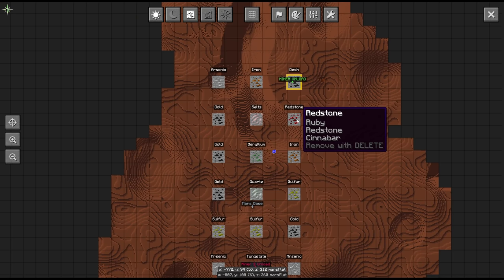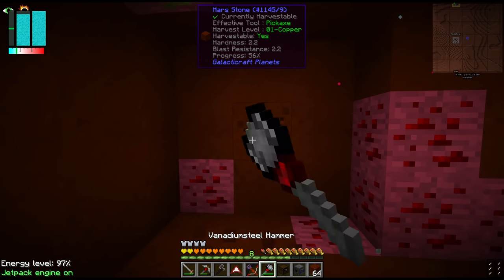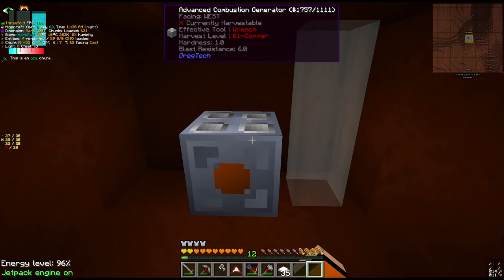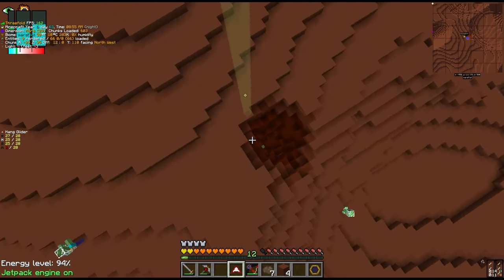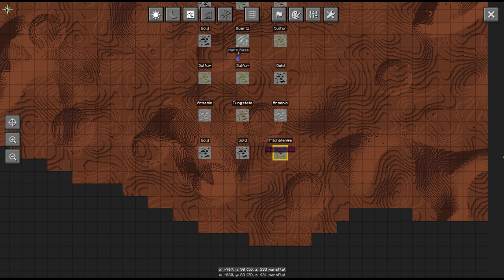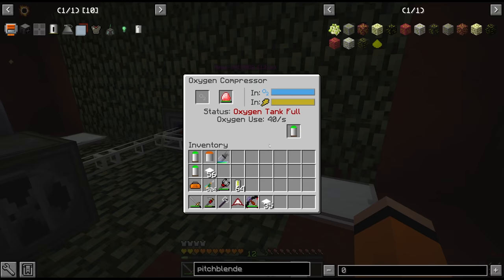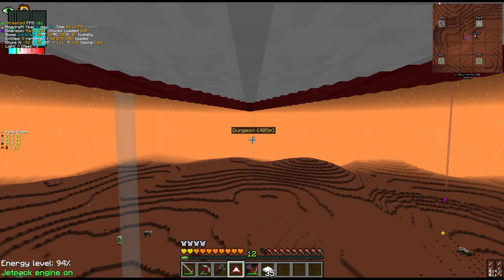I'm going to mine out this redstone vein and then we'll see where the miners are at — it should be right underneath us here. Alright, so I mined out a decent chunk of that redstone vein. I didn't get quite as much ruby as I would have hoped. I did take a little break to let the miners run though, and this tungstate vein is actually done and we're now mining out this pitchblende which gives us uraninite as well. And the first miner is now on the arsenic vein.